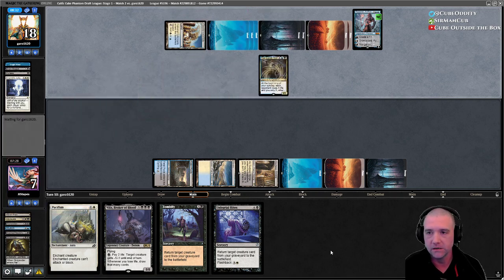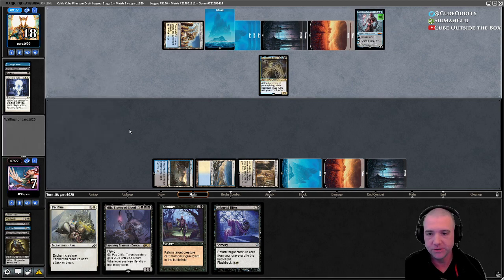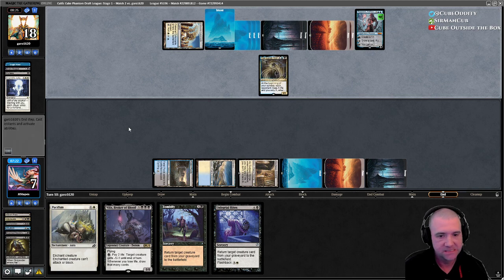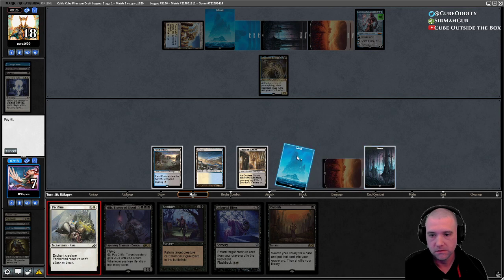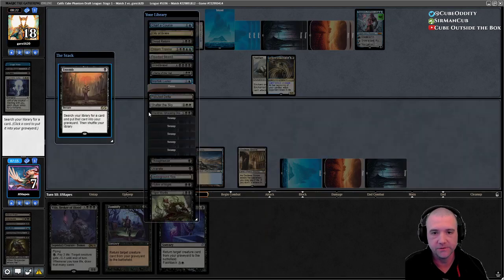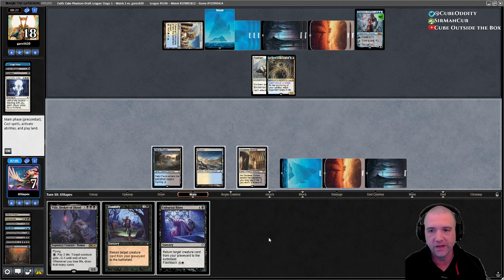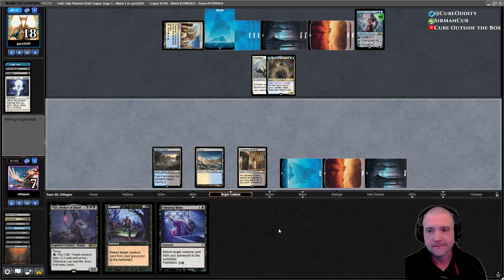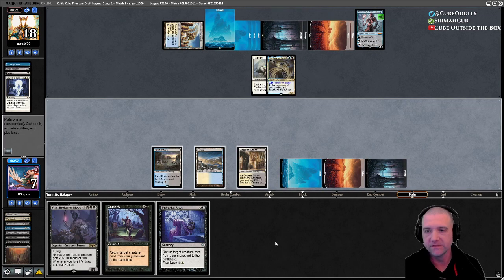They're going to make a Thopter. They're all but tapped out — which is good. We're going to Entomb a Griselbrand while they can't do anything about it. Then we're still one mana shy, which absolutely sucks. They're going to reanimate our Griselbrand — just garbage. It's a 4-4, which is insulting.